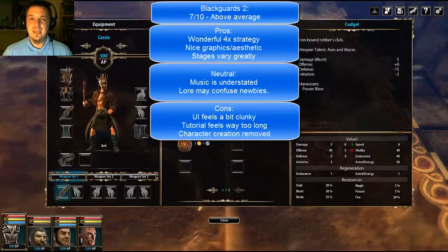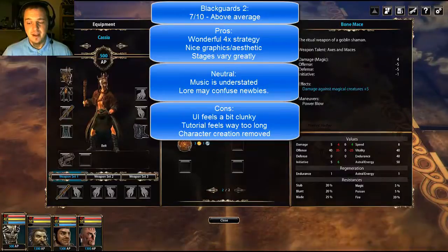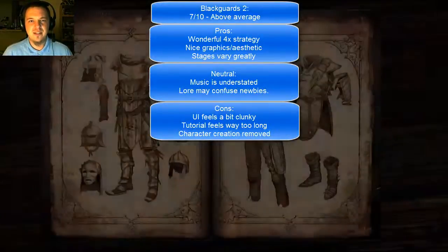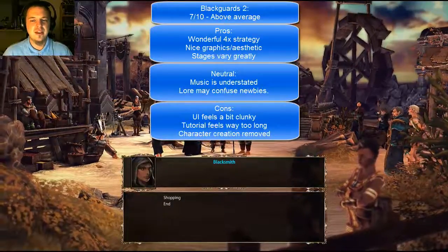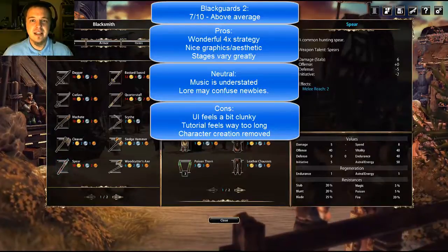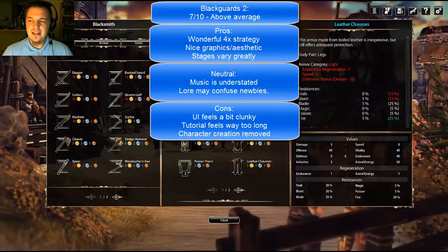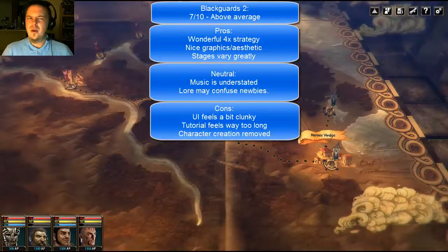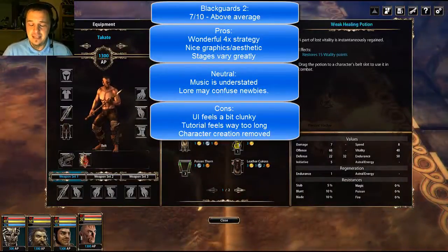Some negative points: the UI is a little bit clunky, just because there are multiple ways of casting spells. It takes about two hours to get to the meat of the storyline, which is disappointing — the overworld map takes a long time to actually see. Character creation was taken away, which is a bit of a disappointment, as I don't think it would change the story that much, and it was something that was in the original Blackguards. Seven out of ten — that's what I give to Blackguards 2. Thanks a lot to Datalink Entertainment for the review copy. Until the next time friends, this has been Blackguards 2, I've been Brandon Dayton, your humble narrator. See you next time!